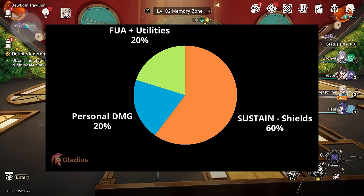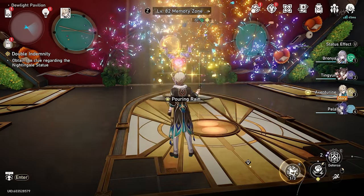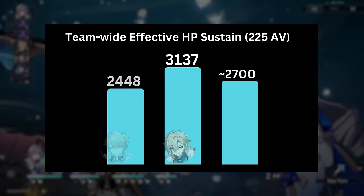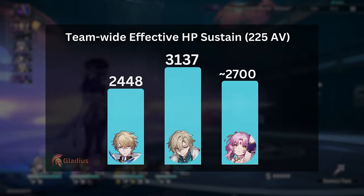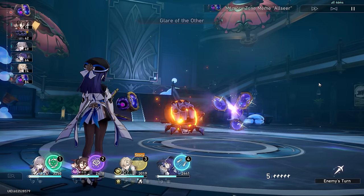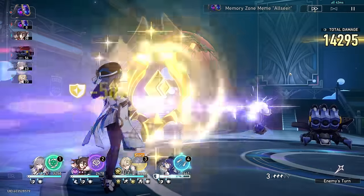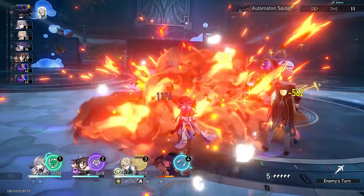Through my assessment of Aventurine's whole kit, I've determined his primary role as a sustainer and shielder for your team. It's a very comfortable environment that he provides, even giving free effect resistance. His secondary functions are to trigger follow-up attacks with team synergies, while doing supplementary damage. Compared to other preservation units, he has by far the highest sustain output and is really good at sustaining equal damage across the board. However, what he lacks is a failsafe mechanic to prevent death from bad targeting RNG, especially single target — he doesn't have a taunt, damage reduction, revive, or emergency heal. So I highly recommend building the strongest shield possible and building him defensively.